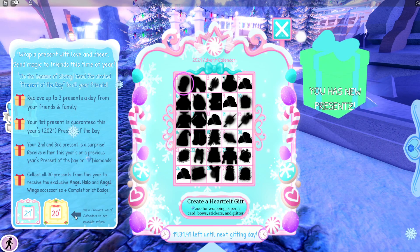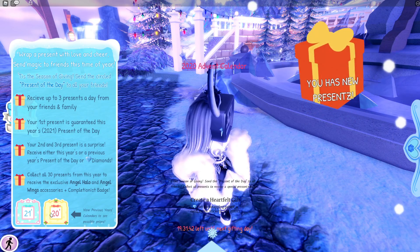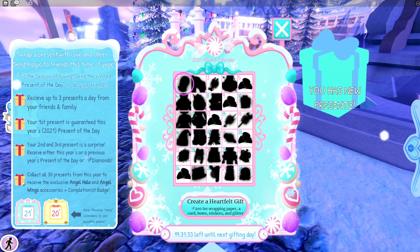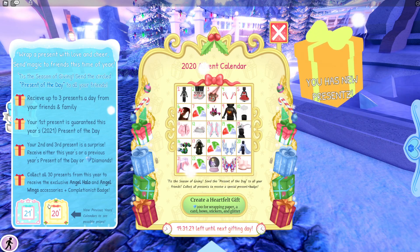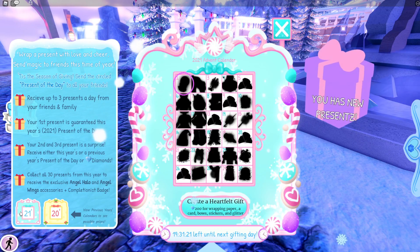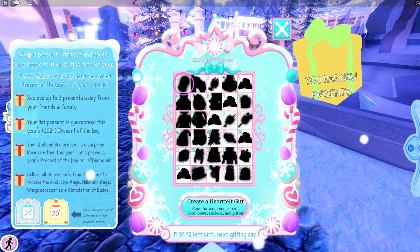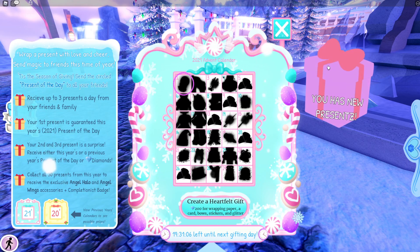So you can receive three presents a day, and your second and third could be either this year's or a previous year's present of the day, or diamonds. I've worked out that you can actually receive previous year calendar items too — but I already have those, so that's fine.